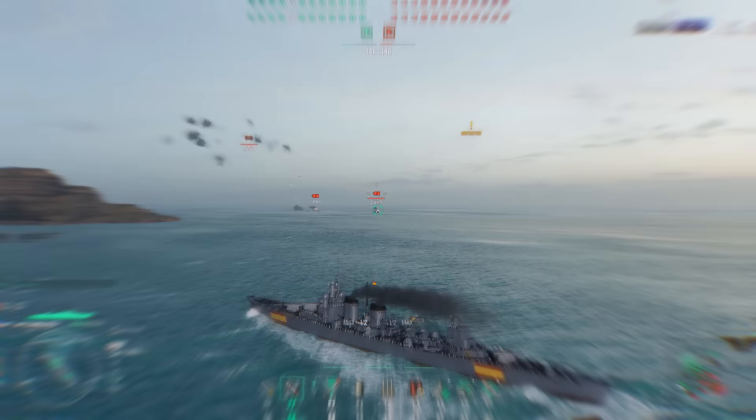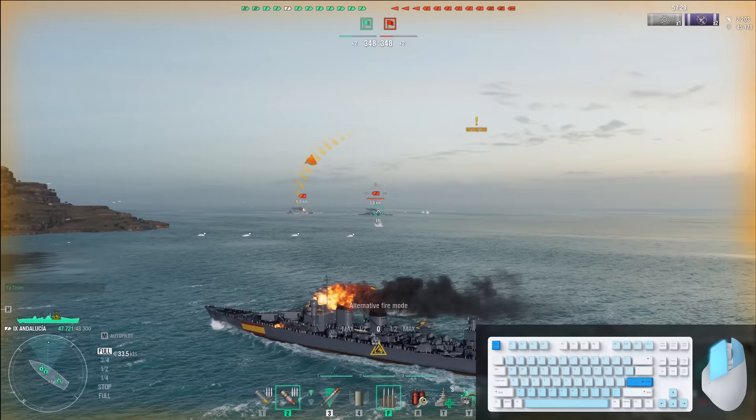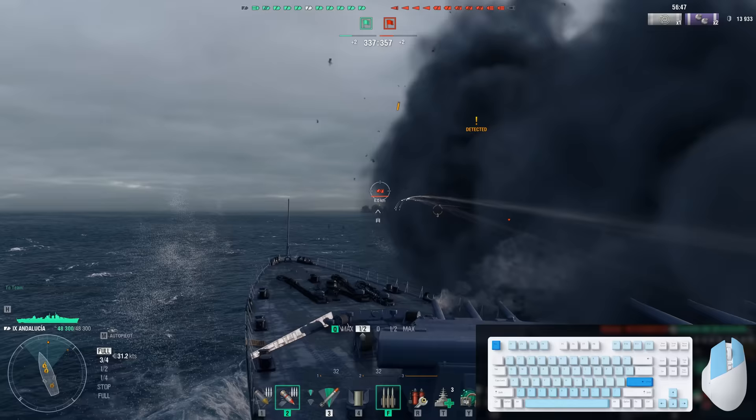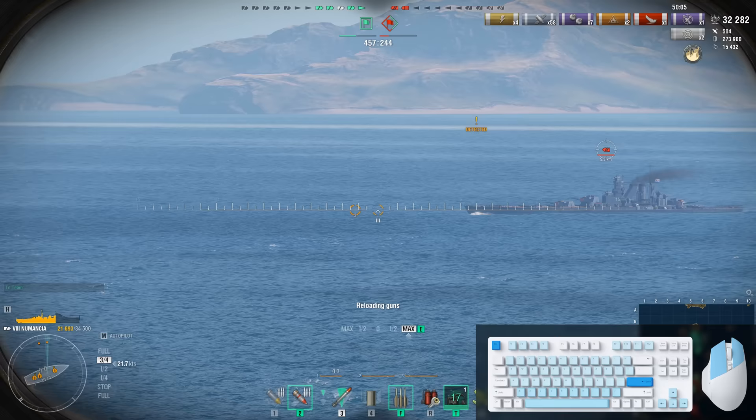The mechanic works as follows. Press the F key in battle, and your ship will switch to the alternative firing mode. When enabled, with each double-click of the left mouse button, the cruiser will fire not one, but two salvos at once. To use burst fire again, you'll have to wait until reloading finishes, and the reload time is much longer compared to firing in the standard mode.